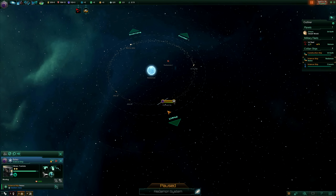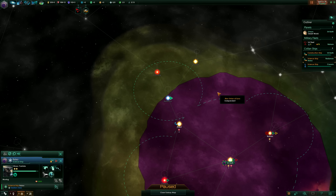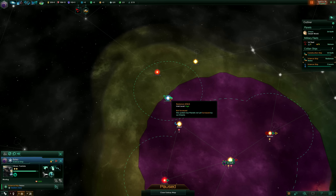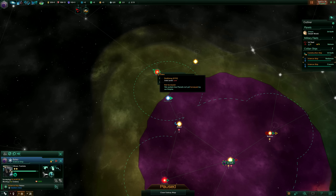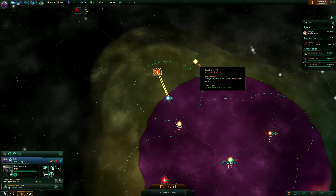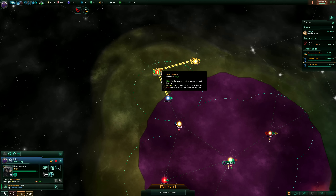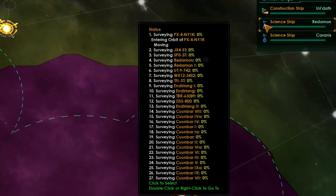You can also queue up commands. For example, with my science ship I can right-click on a system and say 'survey system,' then hold Shift and right-click on another system and say 'survey system,' and again for another — and now you've queued up all those orders. If I hover over the ship you can see it's surveying a lot of things, so that will keep it busy for a while.